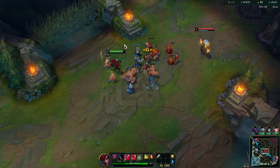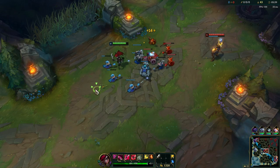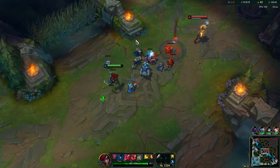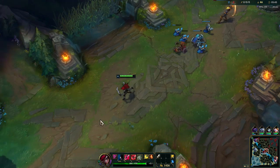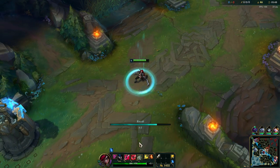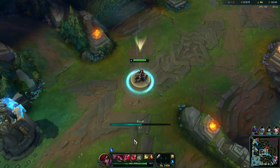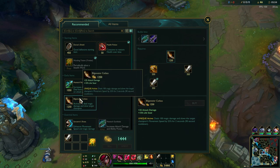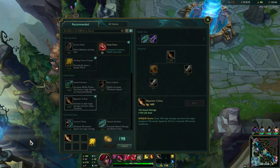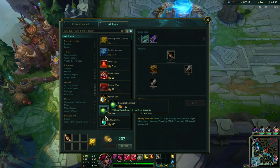Now we are level 6, so now we unlock a full combo. Whenever you use your ultimate, make sure that there's a dagger on the ground because if they flash away from your ultimate, your E will still reset when you take the dagger, so you still have a gap closer available. Make sure that whenever you use your ultimate, your dagger is already on the ground.